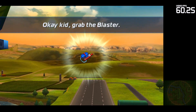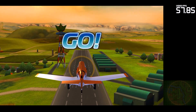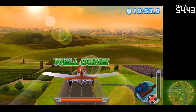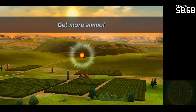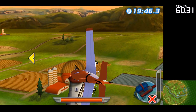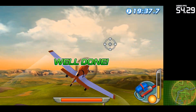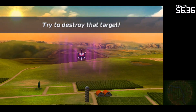Okay, kid. Grab the blaster. Great! You've got the blaster. Now, let's practice shooting targets. Get more ammo. Next, shoot one of the mines and make sure it's destroyed. Try to destroy that target.